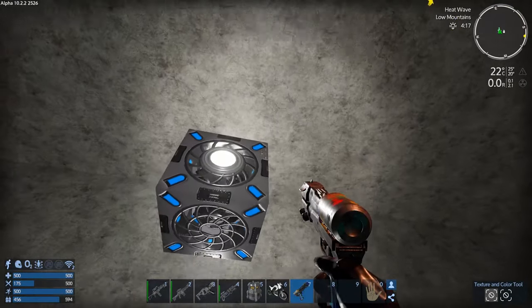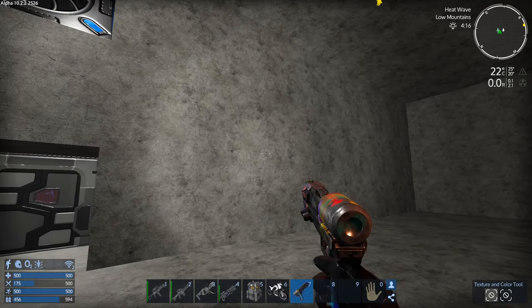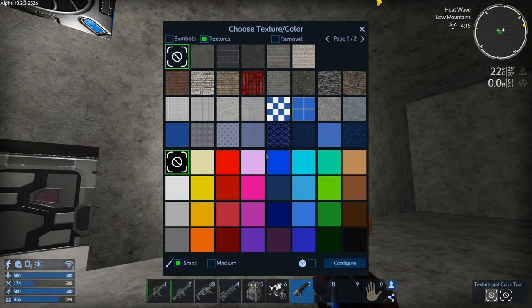You can do color and texture at the same time — very cool. We've got texture up there and the color palette. I think I want something... you know what, should we just make it seem like a bunker down here?